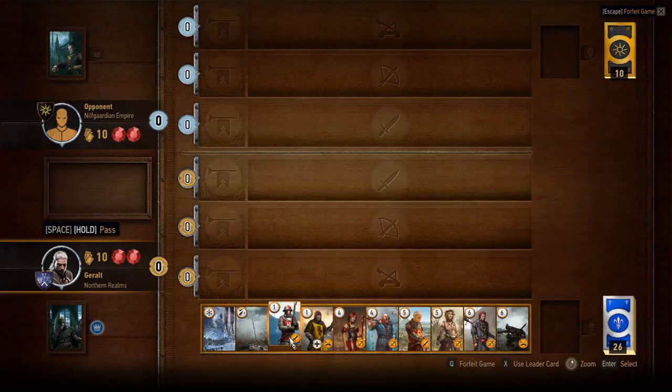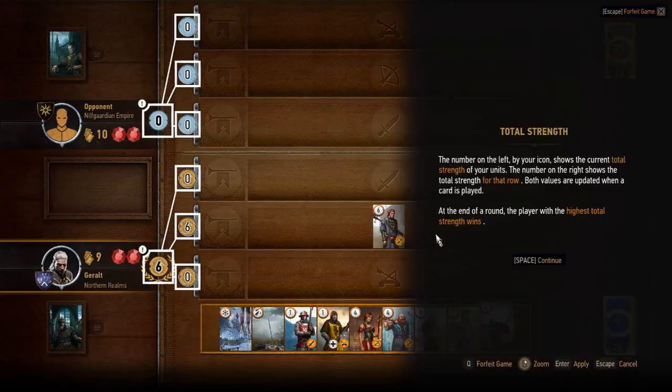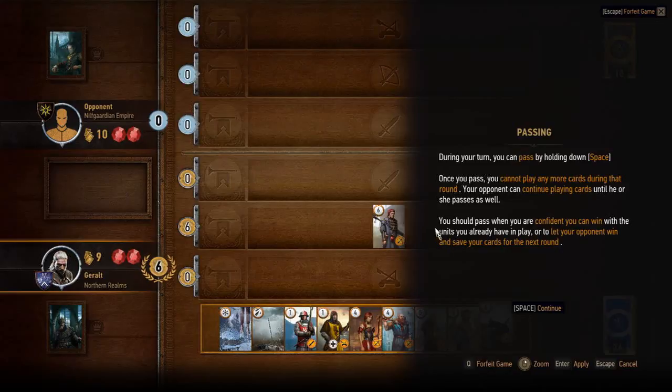I'm not going to lie, I've played this before, so I kind of know how to win. I'm going to select some guys on the archer range. On the left it shows our total strength — so far minus six. At the end of the round whoever has the highest wins. You can hold space bar to pass. Once you pass you can't play any more cards during the round. Your opponent can continue playing until they pass. When you're confident you can win, you can pass.